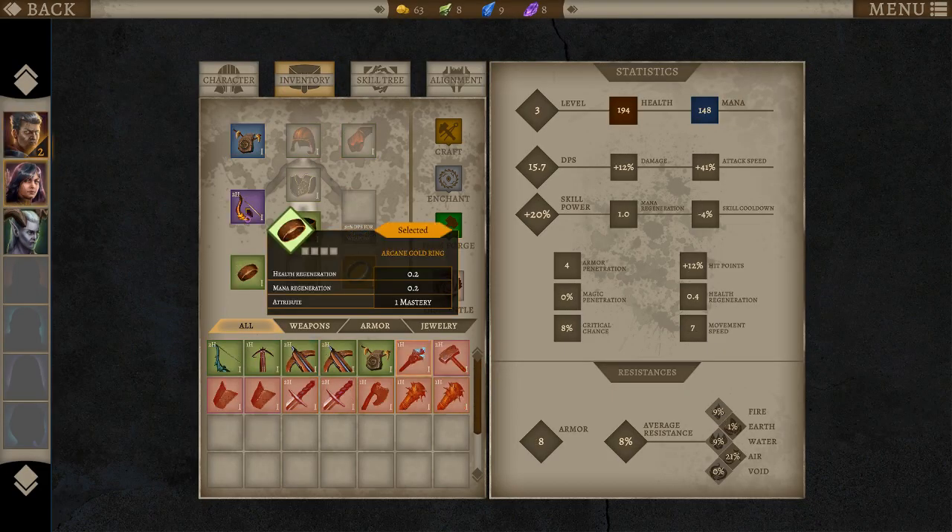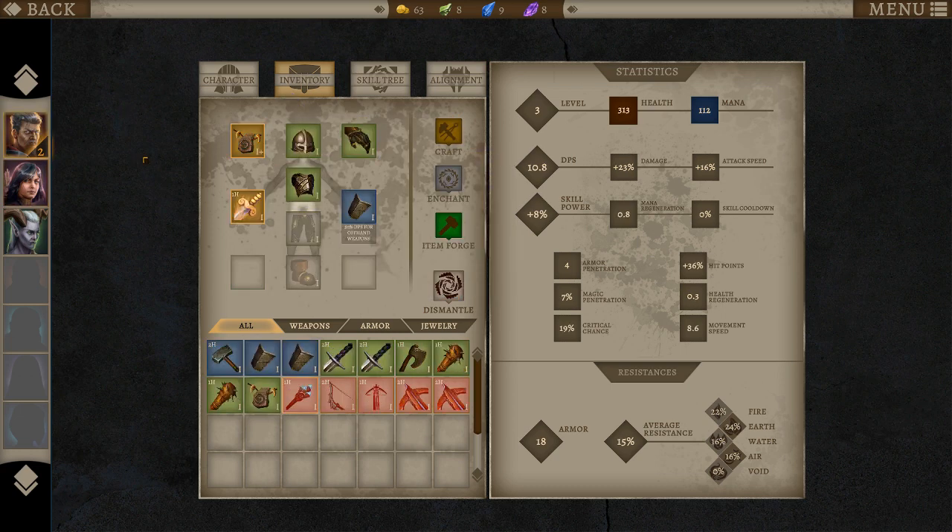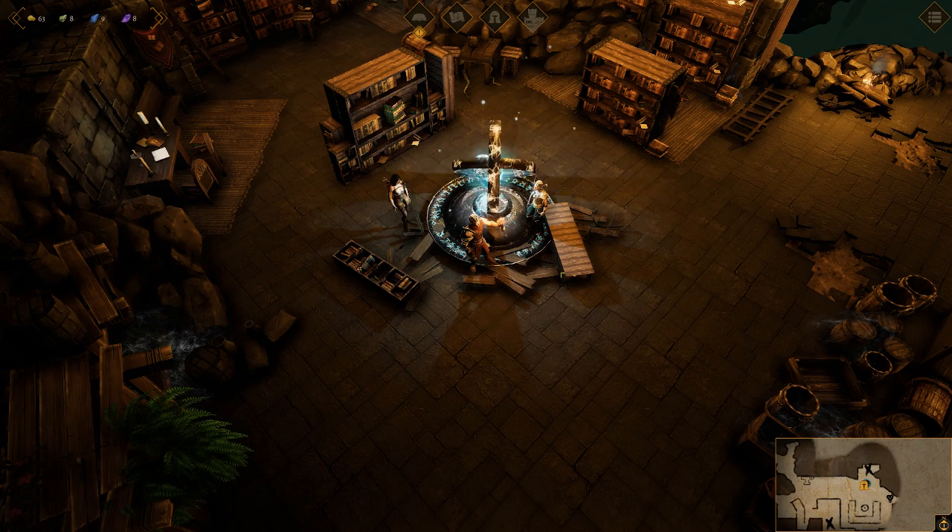Should I actually switch her over to the Vampiric Steel Bow of Sparks? She gets four health per hit — I assume that's what it means. She's receiving four health per hit, which is going to be really handy. She is not going to need healing nearly as much.